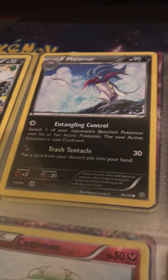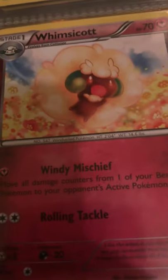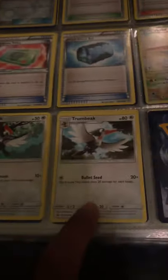I'm missing Magmar's evolution — Magmortar. I don't even think I have Electabuzz. That Magmortar — I think that's how you pronounce the name. There are a lot of cards I'm missing. That one has a GX card. I've got Baltoy and Claydol but I'm missing their found evolution.